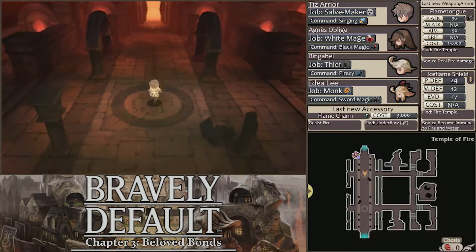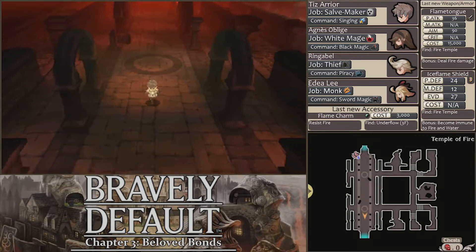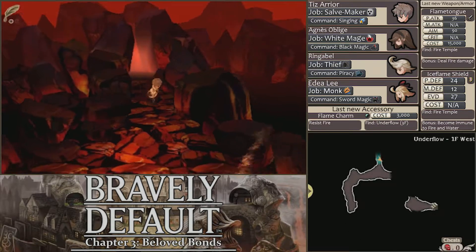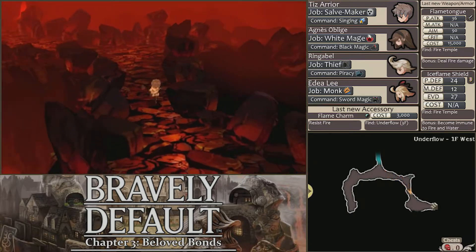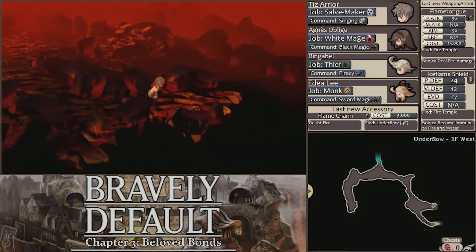Or rather, that's what we would be doing if we didn't have a side quest I wanted to take care of before we go report to Commander Goodman about what we did here at the Fire Temple. There is a shortcut out of the Underflow, thankfully. We don't have to walk all the way back through that dungeon. It is a very long one, so it'd be really annoying to have to do that.